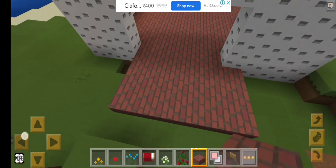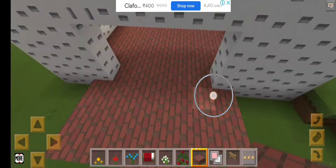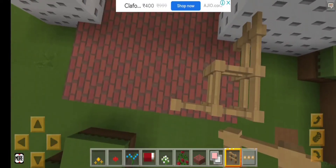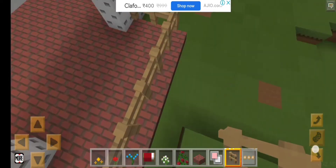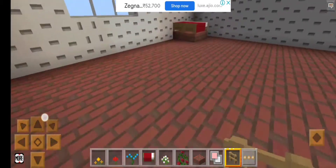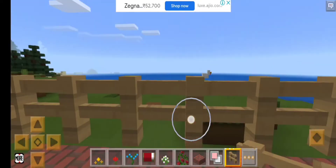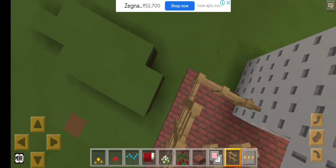We made a window! Now I'm gonna make a balcony. I'm gonna guard it with some fences so we don't trip over, or any zombies or monsters get in. You know the zombies and monsters appear at night and we don't know when or where they appear, so I'm gonna make it triple high.